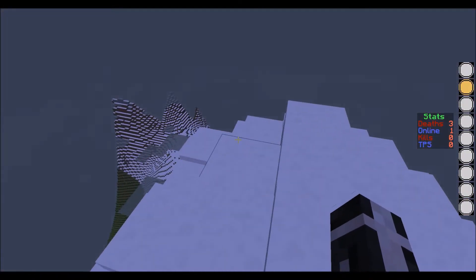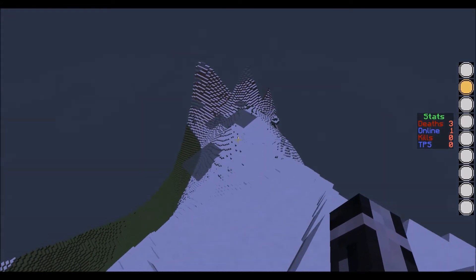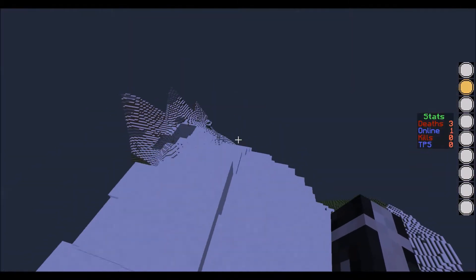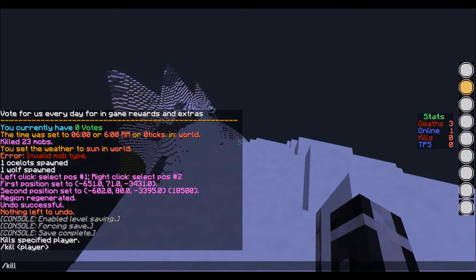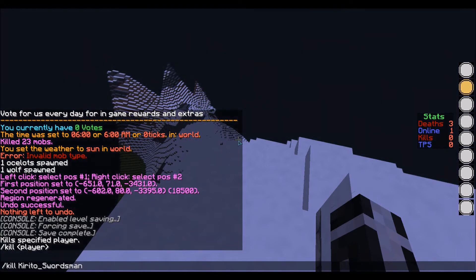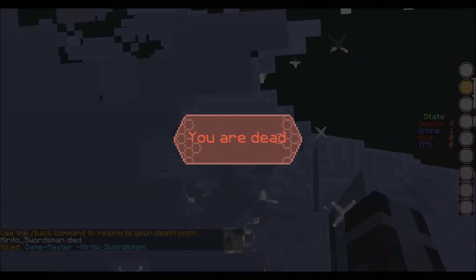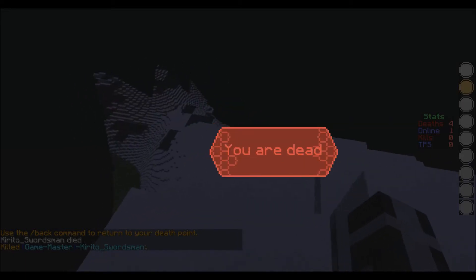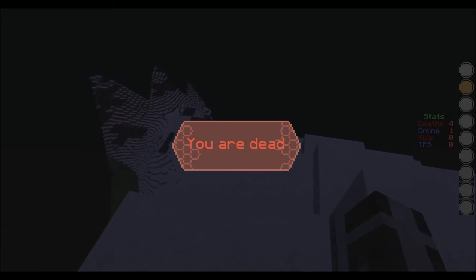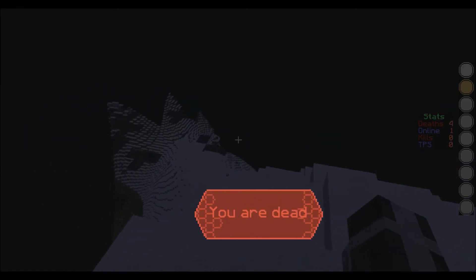I forgot to show you guys the death screen. This mod also has a really cool death screen, basically like in the show. I'm going to do slash kill - this is my alt account by the way, and I'm filming this after the actual mod review because I forgot to do this part. So it comes up and just says that you're dead. If you get this color highlighting it means your cursor is clicked on it.